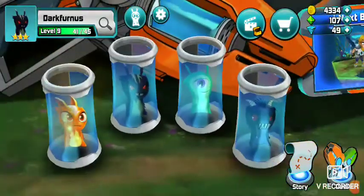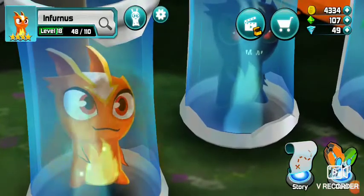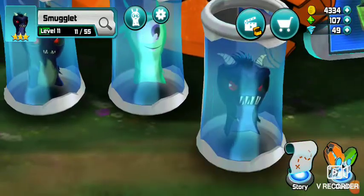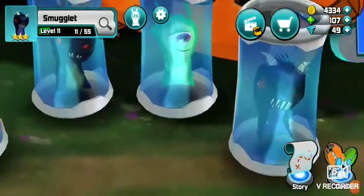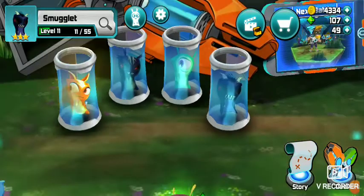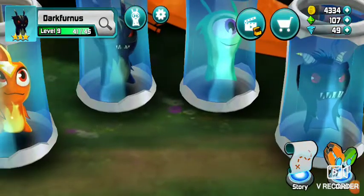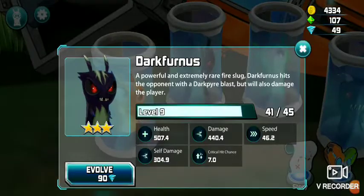This is the team I use for this game. I use Megamorph and Furnace, I use Dark Furnace, Boondock and Smugglet. This is a team where it will basically guarantee me a win. The Smugglet is used to destroy my enemies and let me use waves and waves of slugs. Dark Furnace and Infernal are used to destroy and obliterate.